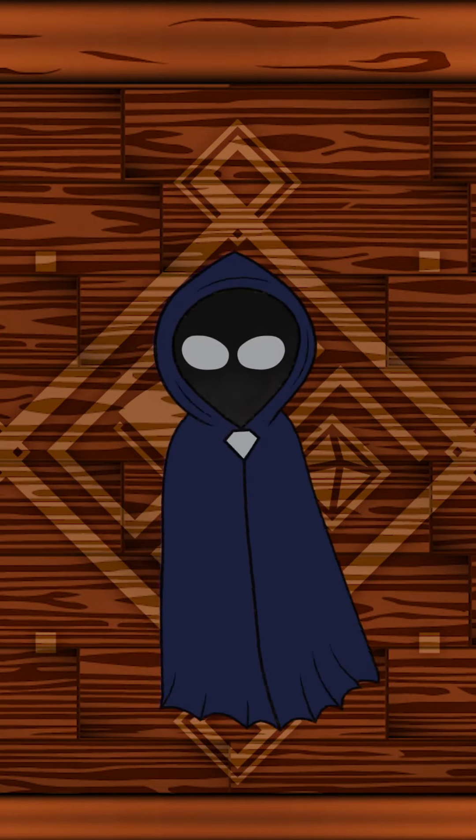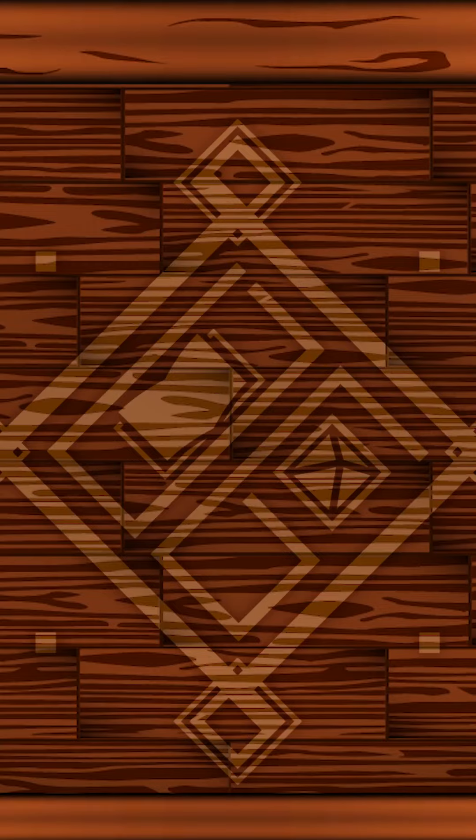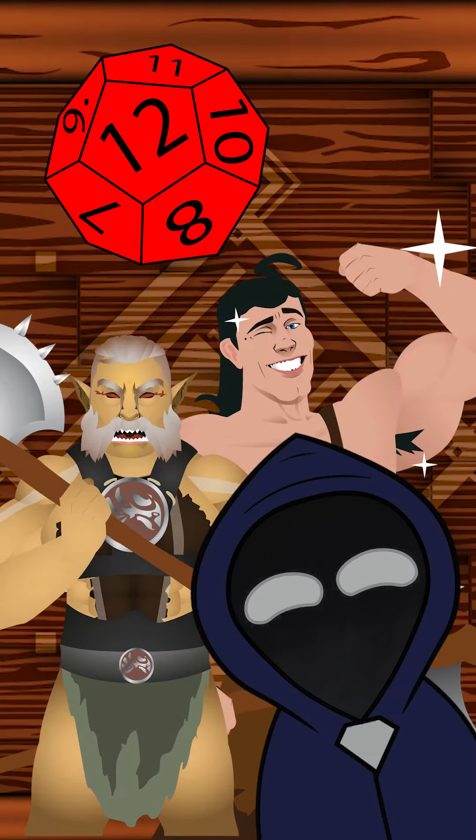Starting off with hit die, they can be found under your class's page in the Player's Handbook, or in today's example, Tasha's Cauldron of Everything. But here's a quick rundown for you anyway. The meat shield — I mean barbarians — have a D12.